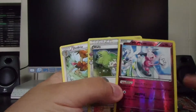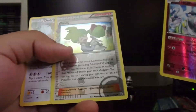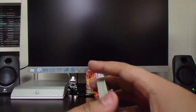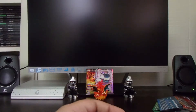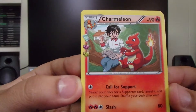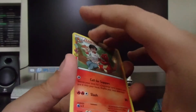Can you see it? A Meowstic EX card! I'm not too familiar with the newer Pokemon, but I will admit this card looks sick. And it's an EX card — so that's going to go back there with Charizard.